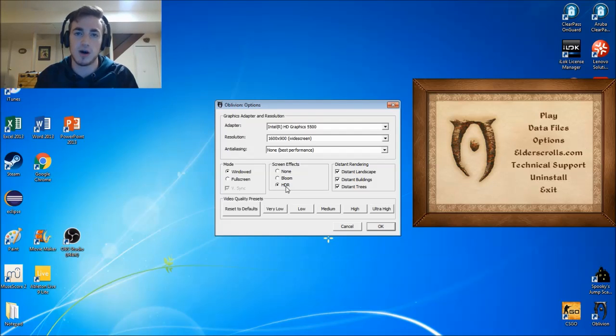It's HDR, which is a high-quality lighting effect. Now, Oblivion is an older game and it's having a hard time communicating with your computer. It thinks your computer is incapable of running this lighting effect.